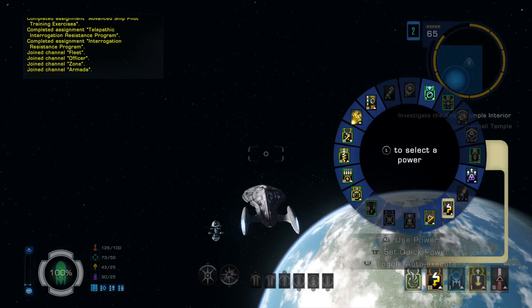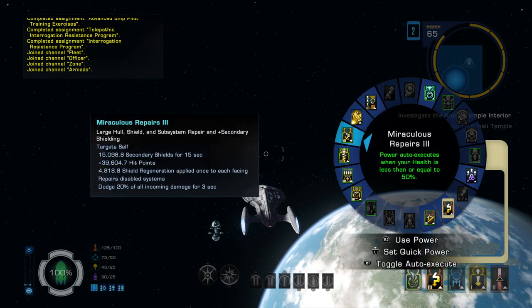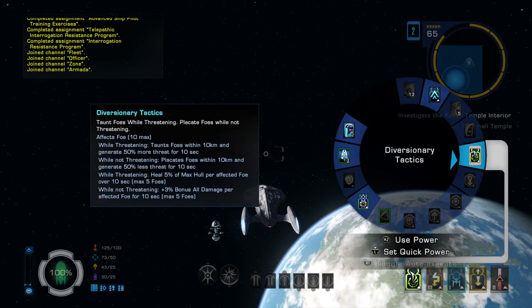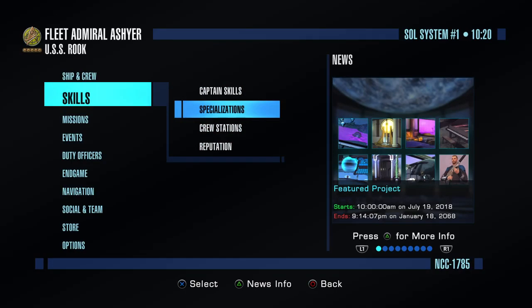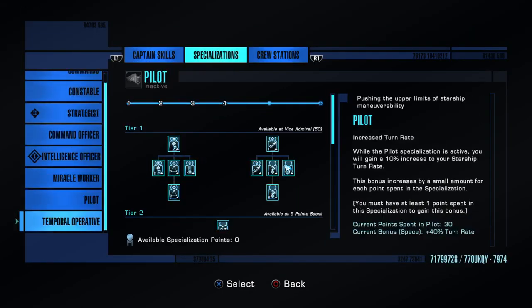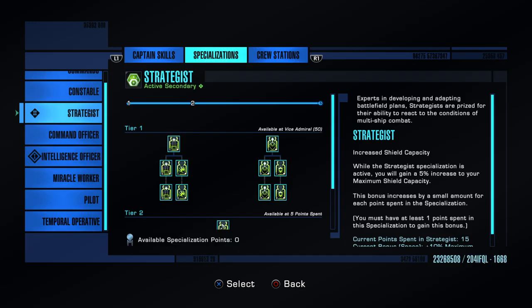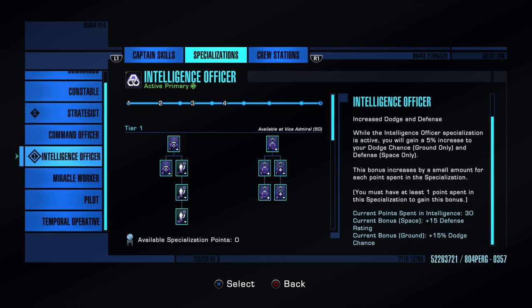My L2 button is evasive maneuvers with other things on automatic. As an engineer I have Miraculous Repairs 3, which brings hull and shields back up really quickly. On L1 I'm using Diversionary Tactics, which comes from Specialization. Once you're level 65 you work on specializations — I use Intelligence Officer as Primary and Strategist as Secondary. Strategist gives Diversionary Tactics. Intelligence Officer, even without the seat in this cruiser, gives me Flanking, Defense, and Dodge.